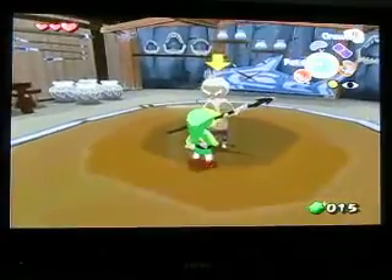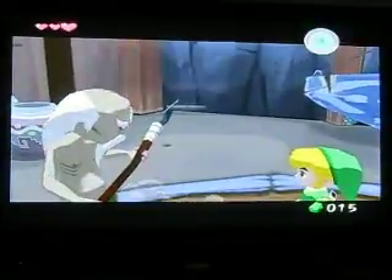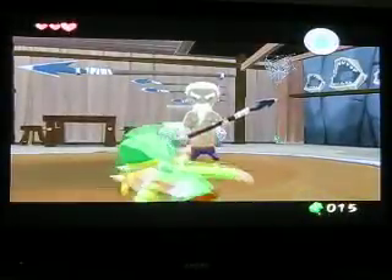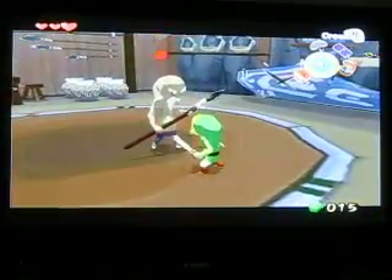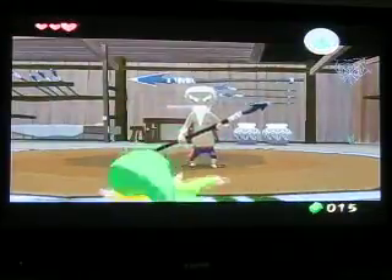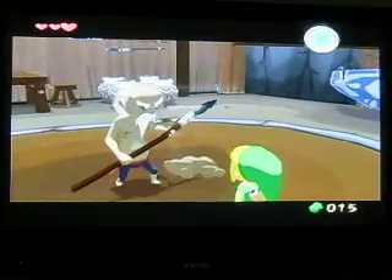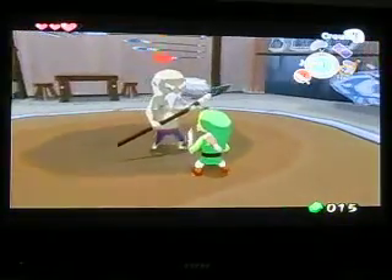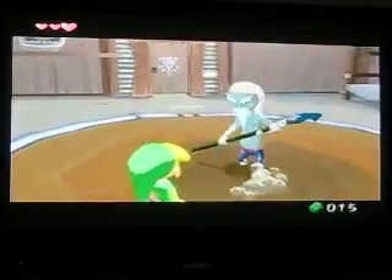You'll only press B here. Do nothing else. Do not target or anything. Now turn it in and press B. Now you're going to target him, press forward on the analog stick, and move him — like that.